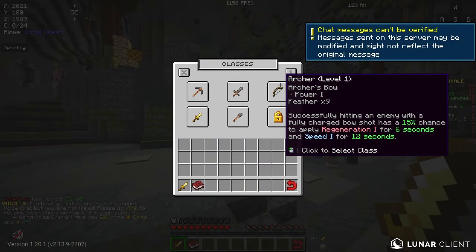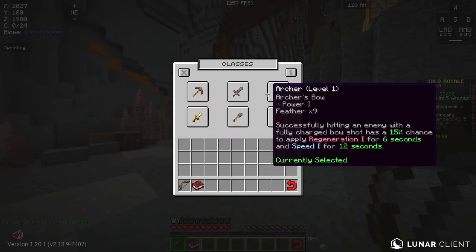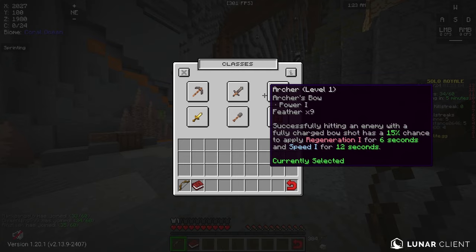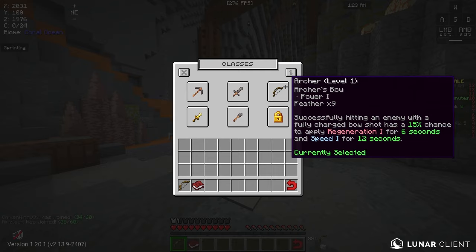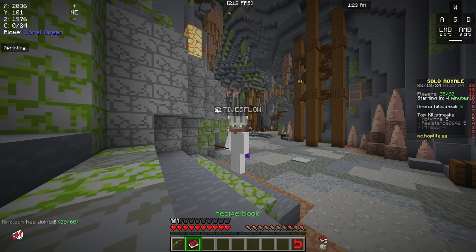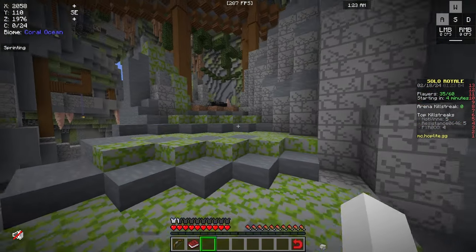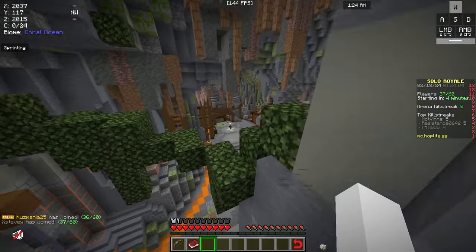The kit we're going to try is the archer kit. Archer kit is so OP because successfully hitting an enemy with a fully charged bow shot has a 15% chance to apply Regen 2 and Speed 1 for 12 seconds. This is insane because you can play at range. Our goal is to get a Sharp 2 to Sharp 3 diamond sword and a Power 2 to Power 3 bow. The ideal rush setup for a win is Sharp 3 diamond and a Power 2 or Power 3 bow.